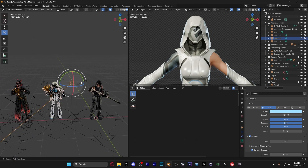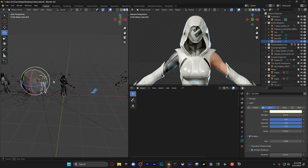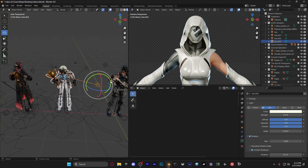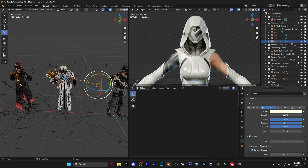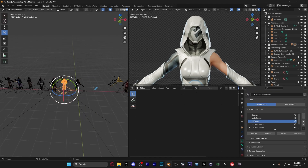Duplicate it one more time. This one goes up here — not too far — and you're going to position it so it's facing towards the character's neck area. If you move it too much it looks weird; you want it to preserve some shadows, not eliminate them all. Just copy the strength value I have here, keep the same shadow and contact shadow settings, and that's basically it for this fourth light.